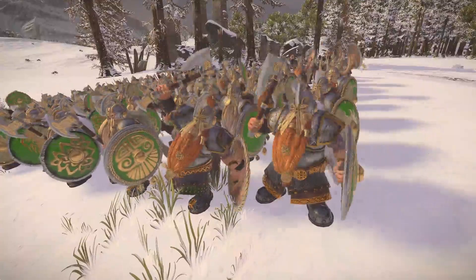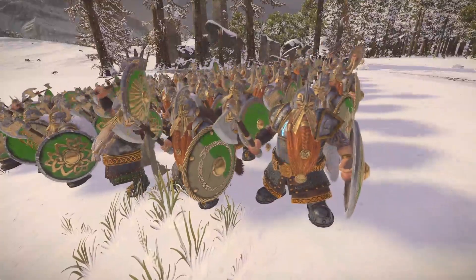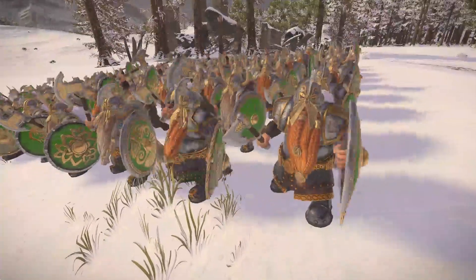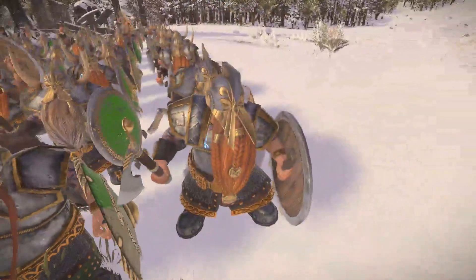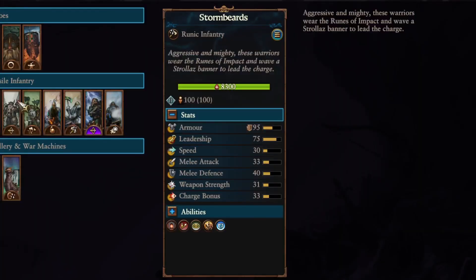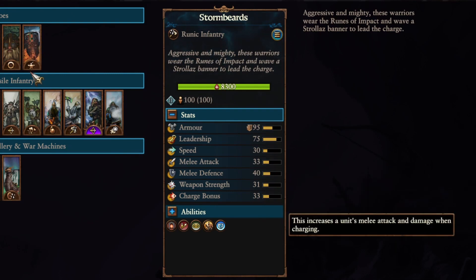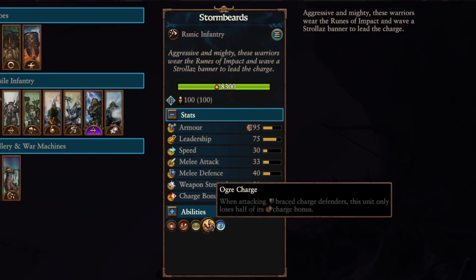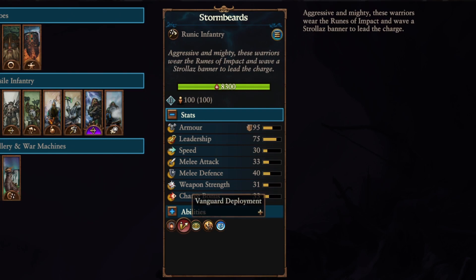The Storm Beards are a very aggressive shock infantry that show the Northern Dwarf holds a far more aggressive mentality, as well as their experimentation with runic magic. What sets the Storm Beards apart statistically from your standard Dwarf is their increased speed, melee attack, and massively improved charge bonus, as well as having the Ogre Charge ability, which means that their charge bonus is only reduced by half when charging a unit with expert charge defense from the front. They also have Vanguard deploy.